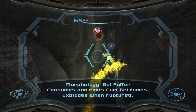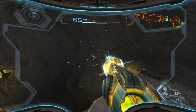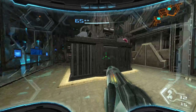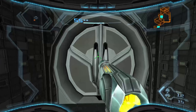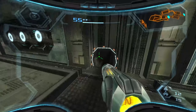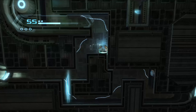I need to scan this creature, not this fuel gel. Thank you. Gel puffer - consumes and emits fuel gel fumes, explodes when ruptured. That has a much longer reach than I thought. They're like those toxin puffers from previous Metroids but so much worse - if you're anywhere within the same zip code you'll take damage. Now the hatch can only be opened from the inside - gotta be an inside job. None of this outside crap. Look who it is - it's a familiar friend, or so we think.